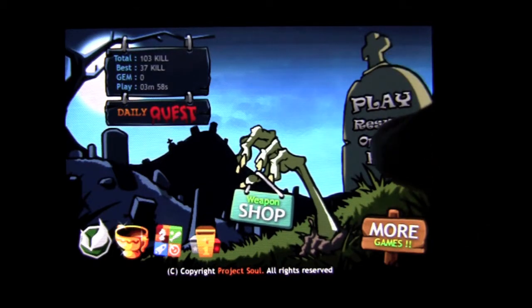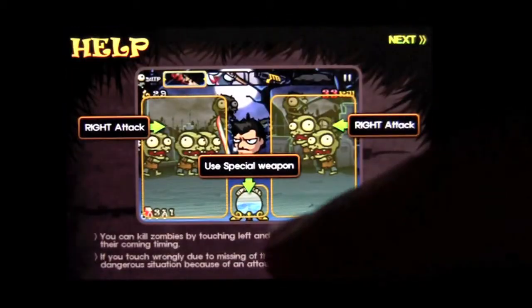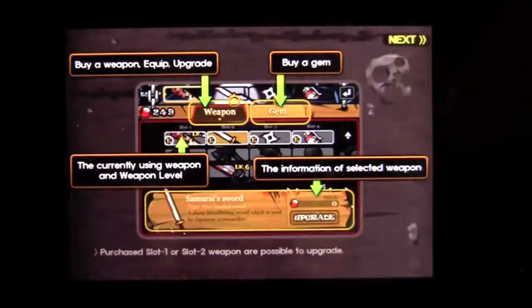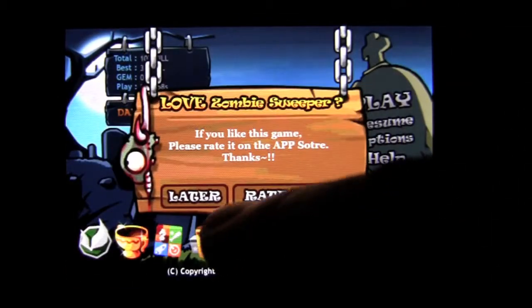Play, resume. Options — pretty basic. I like the user interface, it's all very cool. Help — they tell you how to play. It's very simple, but I will show you how to play. They did a good job with this.